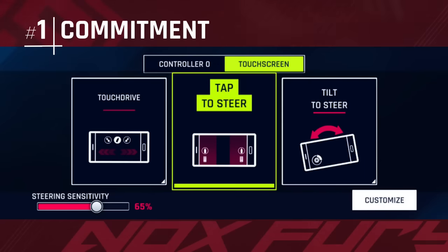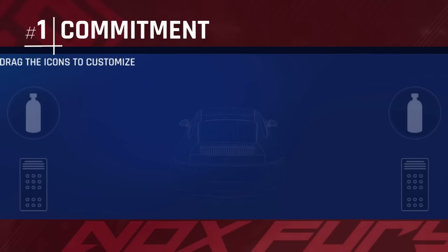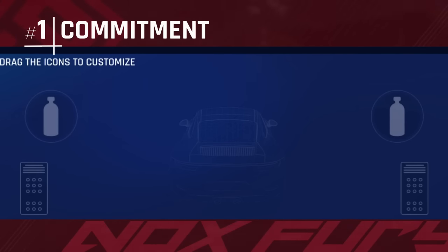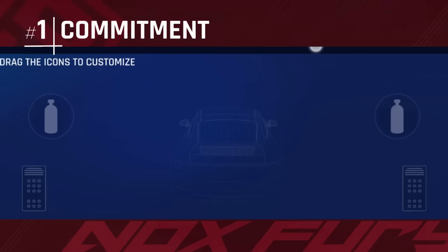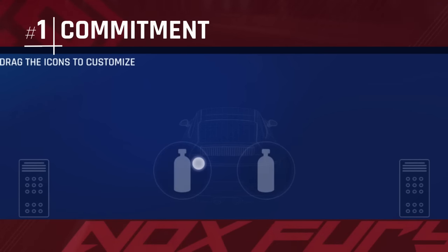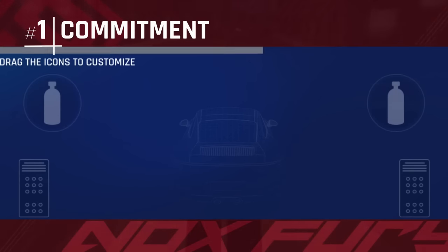First, we have the tap to steer mode, where steering happens by tapping the left and right side of the screen. You can customize the size and placement of the nitro and brake buttons, and the sensitivity of the steering, which determines how much the car will steer on each tap.